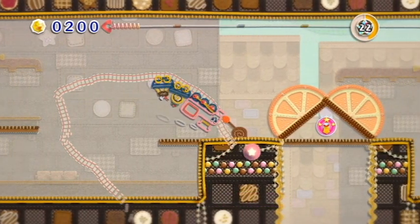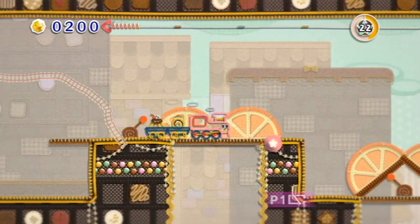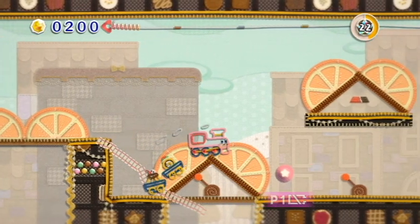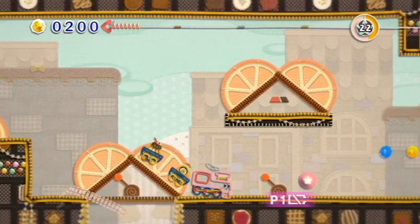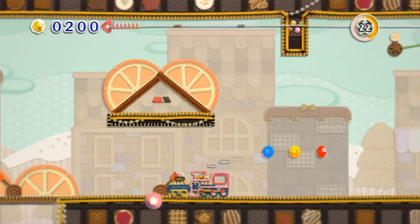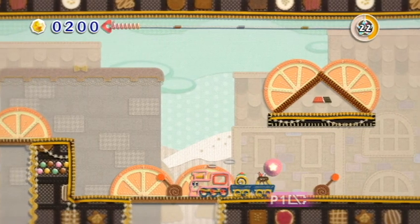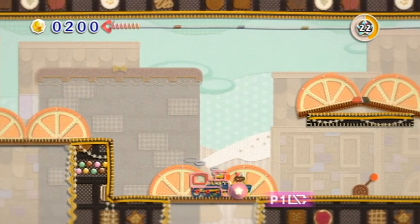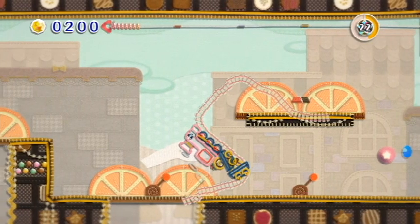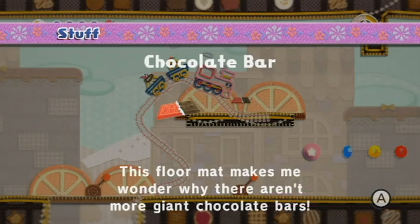That should be a decent path there — badly drawn, but it should work. Let's go back so we can hit the switch to go up there, because I think that's a treasure too. That's a terrible drawing. Yep — chocolate bar.